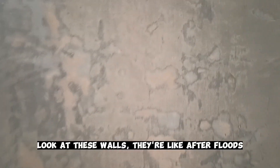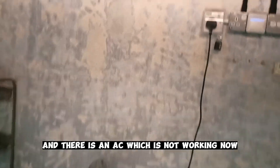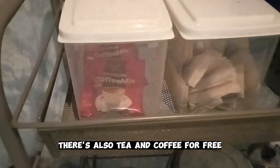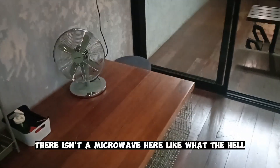So clean, so good. Look at this — it looks like after floods but it's all done naturally, very cool. There's a glass box area with an AC which you can turn on, a ventilator, and a water dispenser so you can make some coffee yourself. There is also tea and coffee for free, and there is a fridge so you can buy something and keep it there — even a freezer, very convenient. I wish they had a microwave — come on guys, this is so difficult. There wasn't a microwave in the previous hostel and there isn't one here either — what the hell.